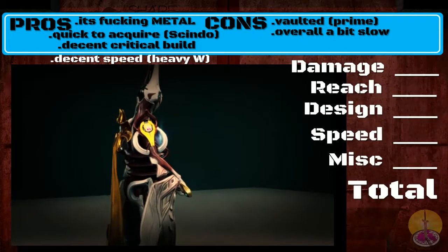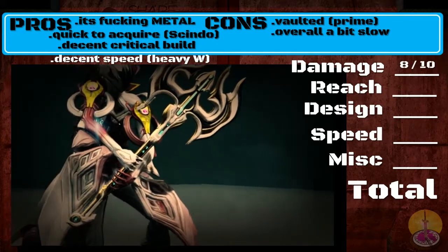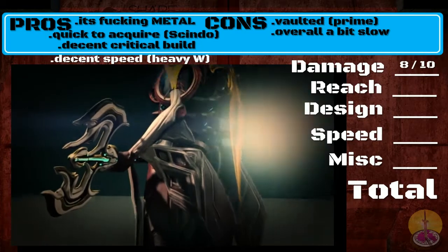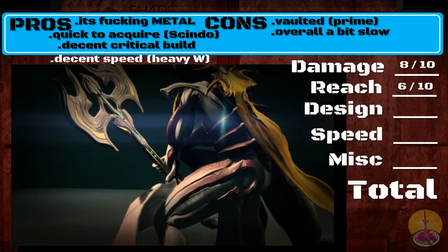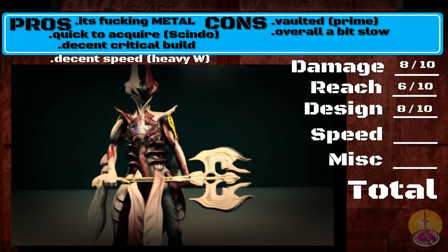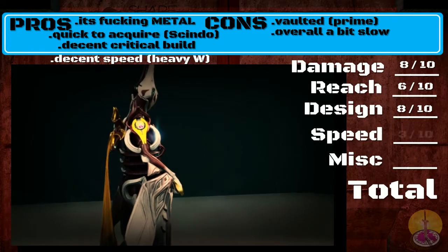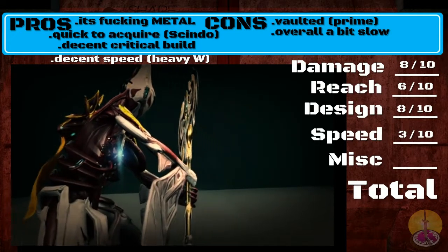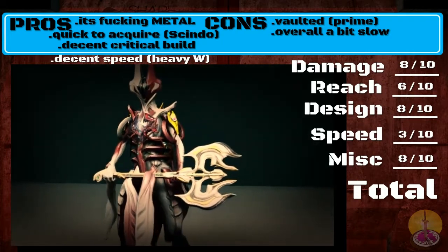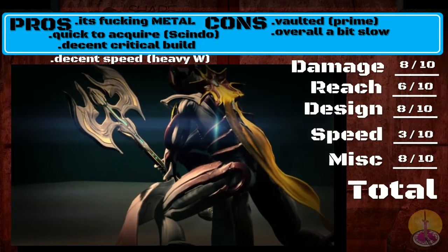Going on to the score — keep in mind this score only applies to the Sindu Prime. For damage, I'm going to give that an 8 out of 10. This is a deadly weapon to swing at your enemies, or to simply drop on them. The metal build just takes everything and makes it very quick and very nice. Reach, I'll give it a 6 out of 10 — it's not the greatest reach for a heavy weapon, but it's comparable to most swords and slightly better than that. Design, I'm going to give it an 8 out of 10 — it's a motherfucking battle axe, it works excellent, it does everything it needs to do. Speed, I'm going to give it a 3 out of 10 — it's not very fast, but it's not the slowest weapon in the game. Miscellaneous, I'm going to give it an 8 out of 10, mainly because it's very viable for end game and it's pretty awesome. People love battle axes. This weapon actually works throughout the entire game. So in total, I give the Sindu Prime 33 out of 50.